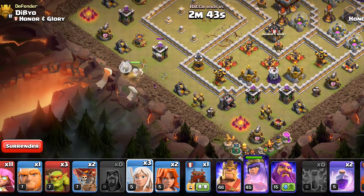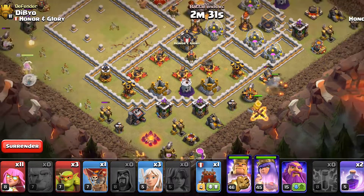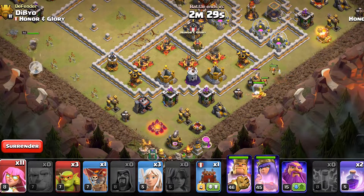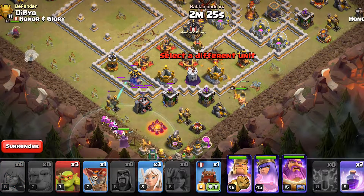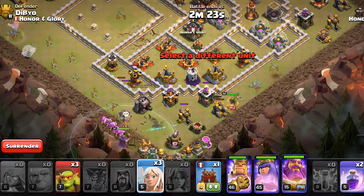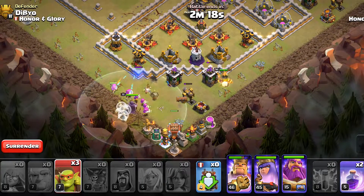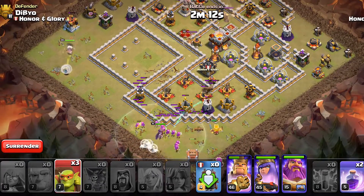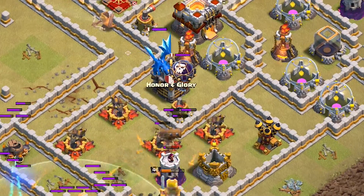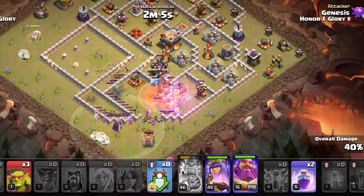On this side we will deploy a giant followed by two valkyries and the King. This completes the funnel on this side. After that we will deploy all the Super Archers — be sure not to spread them out too much; we want the healers to heal them fully and get maximum value. Then we will deploy the Log Launcher — you can also use the Wall Wrecker, but in this base the Log Launcher is the best option. The CC has been lured so we will use the poison spell. The Warden will not be able to cover the King but it's fine.